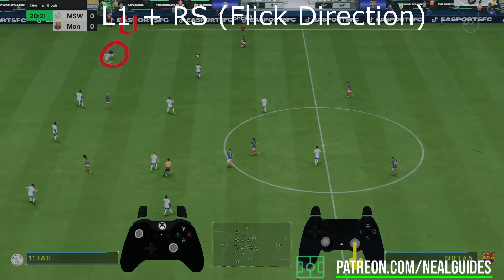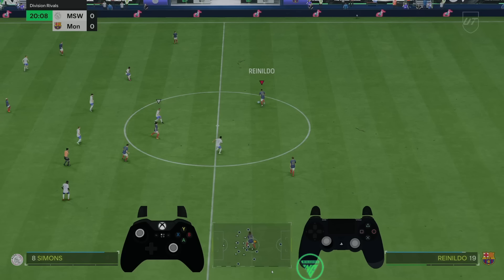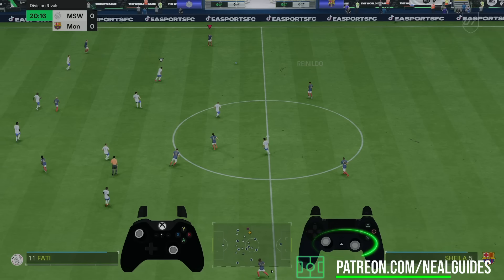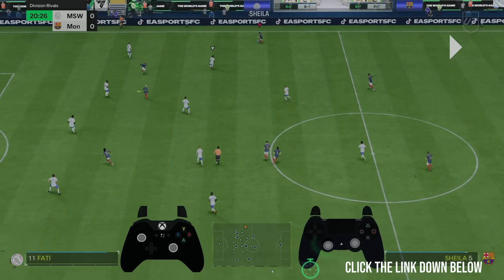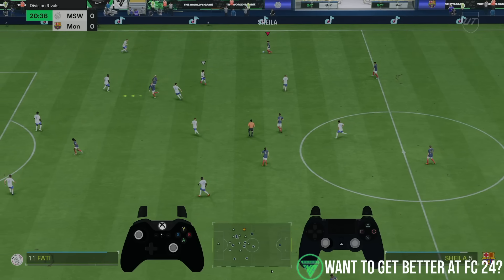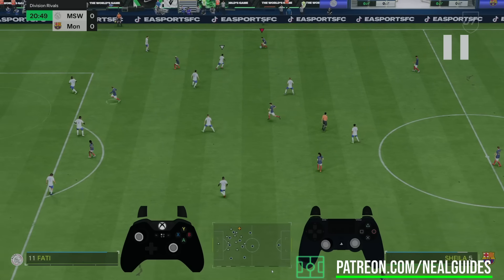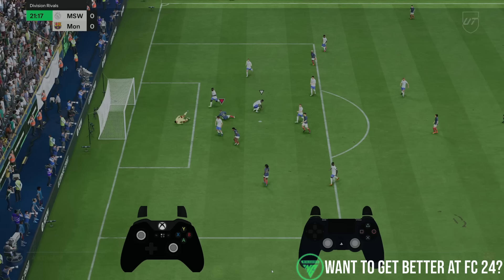All you have to do is press the L1 button to select the player you want to move, then flick the right analog stick in the direction you want them to go — for example, down and then left. If it doesn't work, press L1, wait half a second, then flick the right analog stick. That's how you make players run into unique spaces like a wizard. To finish, I use a precision lob pass to direct the ball exactly where I want it.